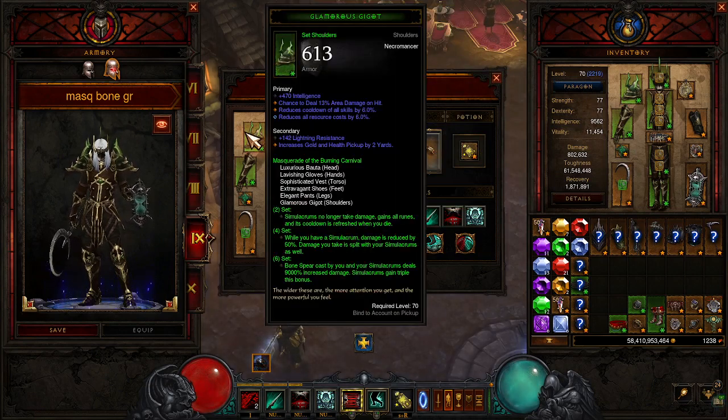For the six-piece, we're wearing all six pieces: the head, hands, chest, feet, legs, and shoulders. The two-set bonus: Simulacrums no longer take damage, gain all runes, and its cooldown is refreshed when you die. Four-set: while you have Simulacrums out, damage is reduced by 50%, and damage you take is split with Simulacrums as well. So they don't take any damage, you take reduced damage, and then they split the damage with you — so you take even less damage. That's your biggest toughness bonus.